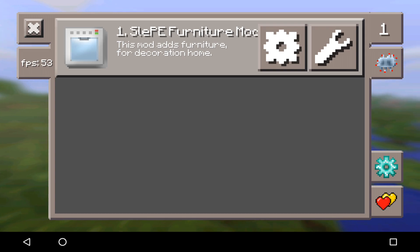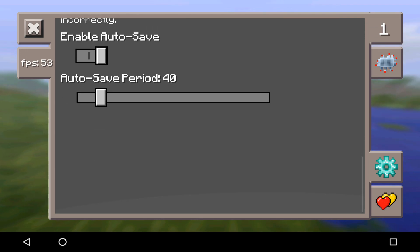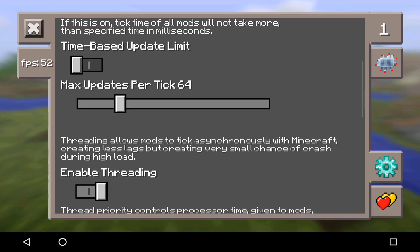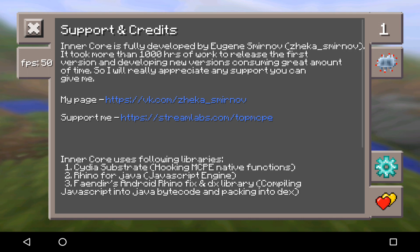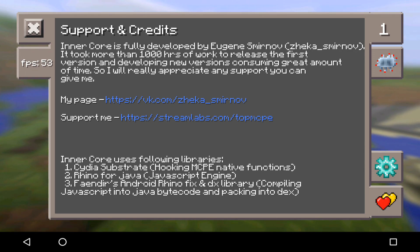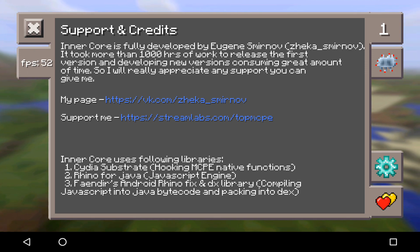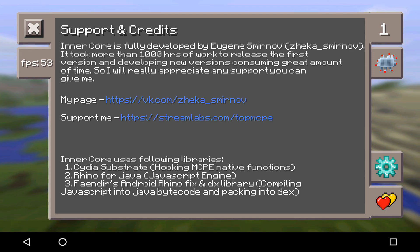We've got the little settings. You probably don't want to mess with this, but if you know what you're doing you can. You can adjust max tick per second — put that all the way down if your device performance is not really good. Click on the credits section and this is where all the credits are. If you want to go to the page and support them, feel free — they deserve support. This is literally Java things — Rhino for Java — in Pocket Edition. Shout out to them, they're honestly insane.